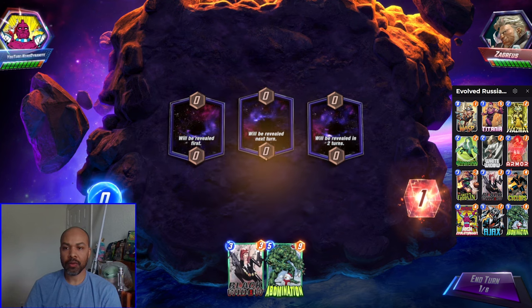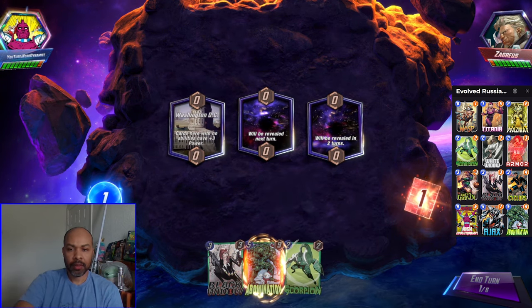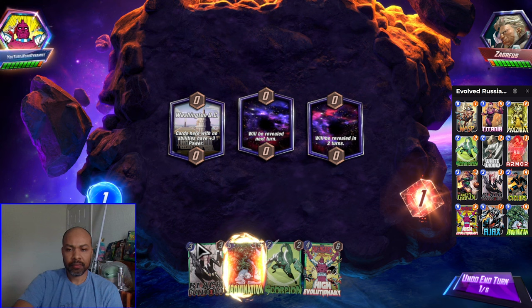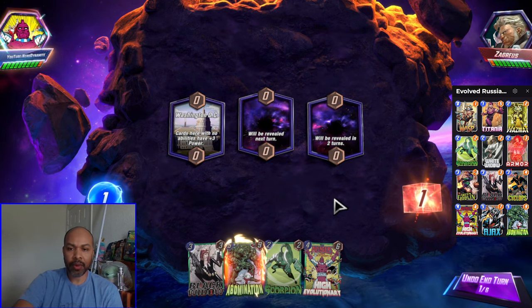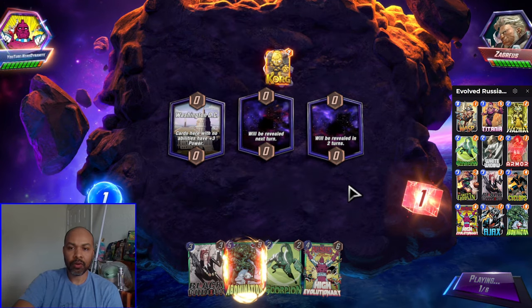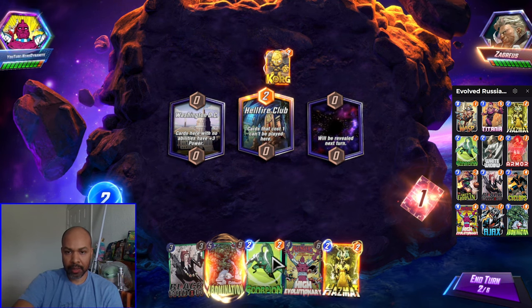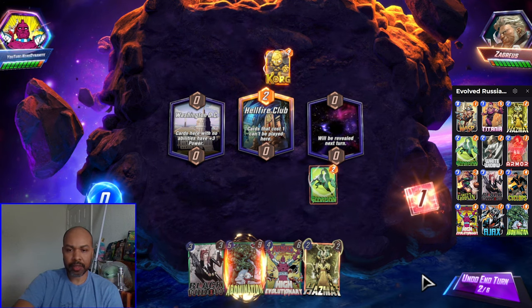Okay, we have switched to conquest. We are against Zagreus. We have a decent early game in hand — Scorpion, then Black Widow, and if necessary High Evo, but typically you don't want to play him out; you'd rather be doing other things. We are going up against a Darkhawk deck. The Rock is good for Washington D.C., if we can draw into it. I'll play Scorpion into the Unknown and see what that location brings us.